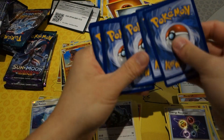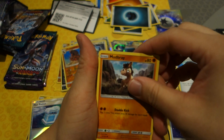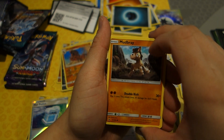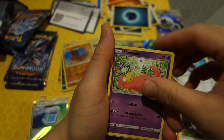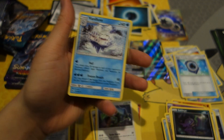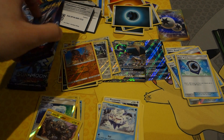One thing I like about this set is that even if you get a common, it's not totally disappointing because you can also get an Aqua Patch or a Choice Band. There are still plenty of good cards to find. Next pack: Mudbray, Slowpoke, Wishiwashi, Sneasel, Energy Lotto, Sableye, a reverse holo Graveler, and Drampa.